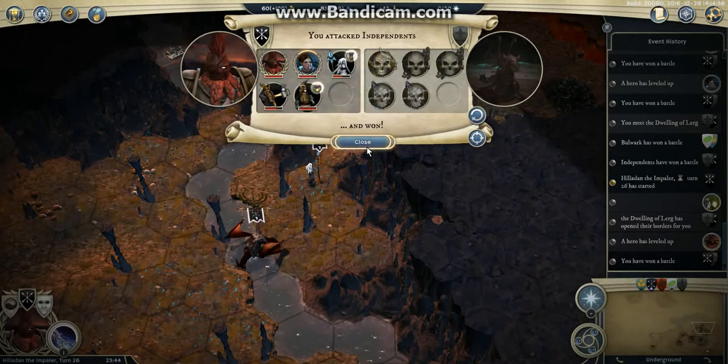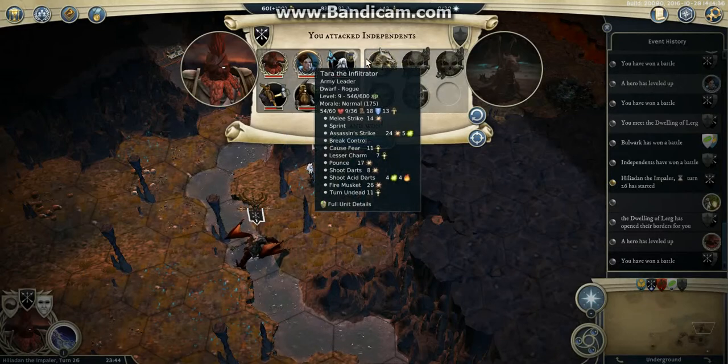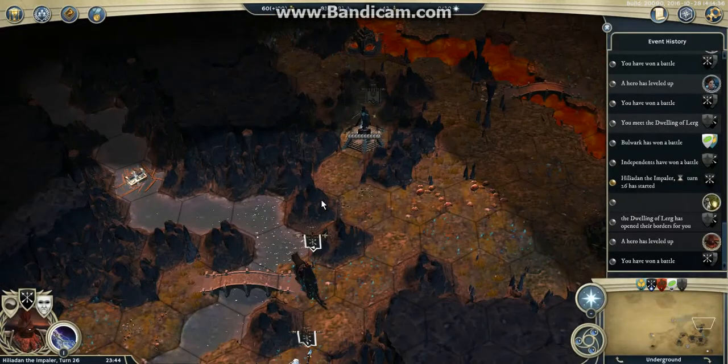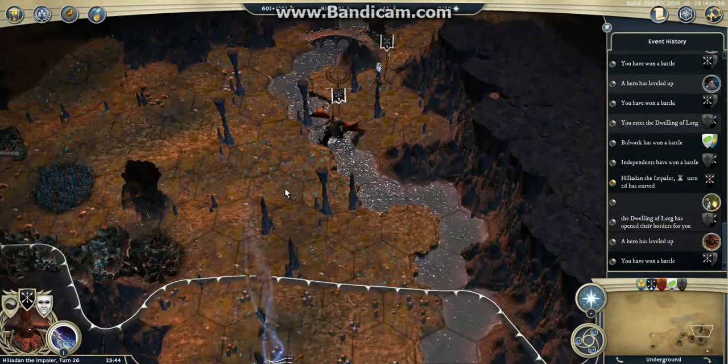I was able to win this tough fight because the Bone Dragon is T4 with 90 HP and a nasty acid breath. Next turn I plan to clear this area — it will depend on where the Warg is.